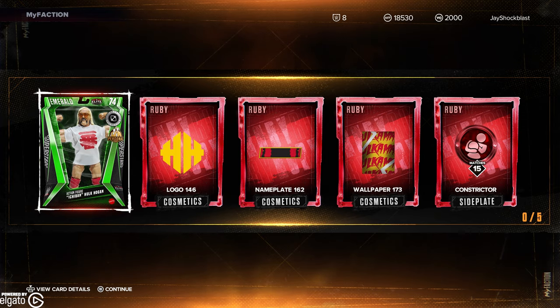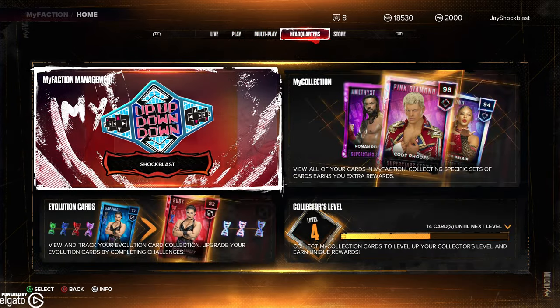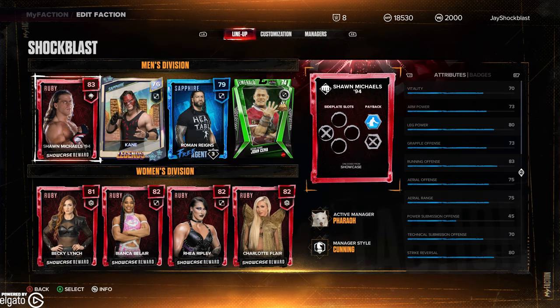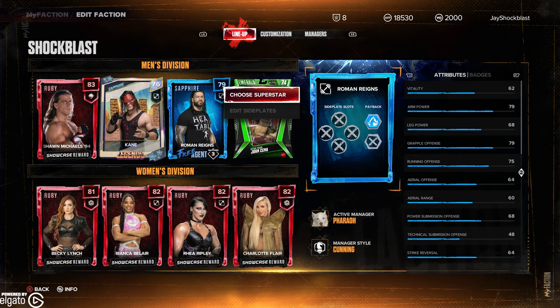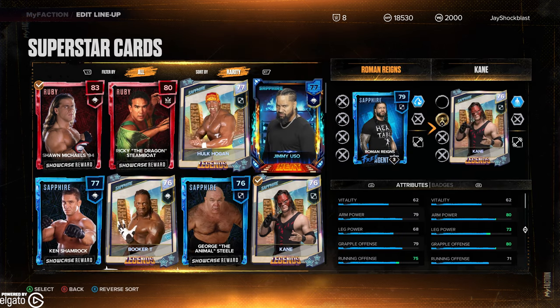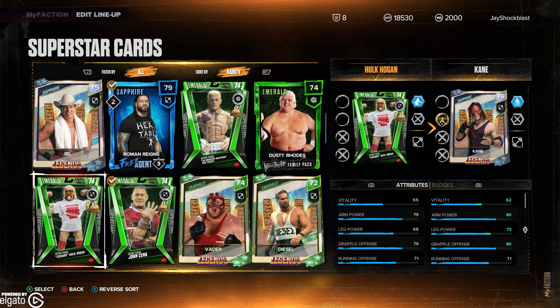So right there, we've got action figure Hulk Hogan. This is everything that you get. It is an Emerald card. If we go to the headquarters right here and go into my team, you will see we can choose a Superstar. We've got the Cody, we've got the action figure John Cena, and we've got the Ichiban Hulk Hogan right there.